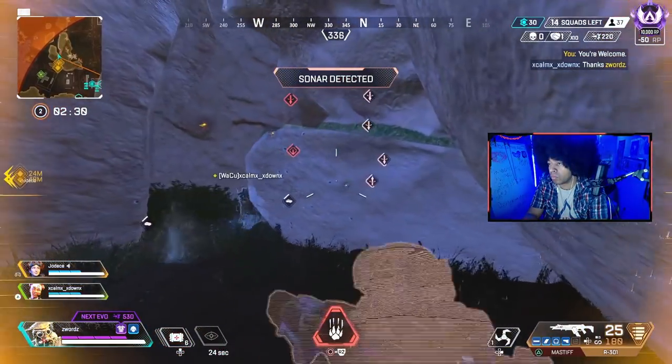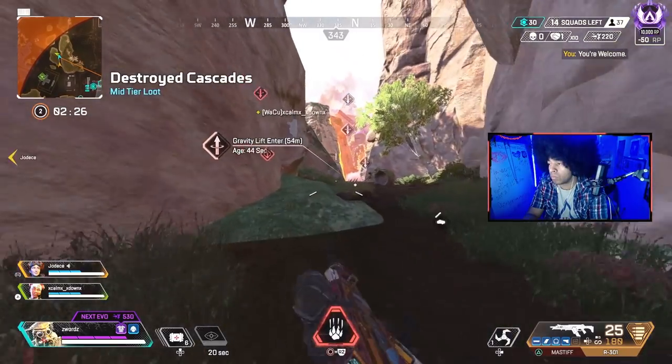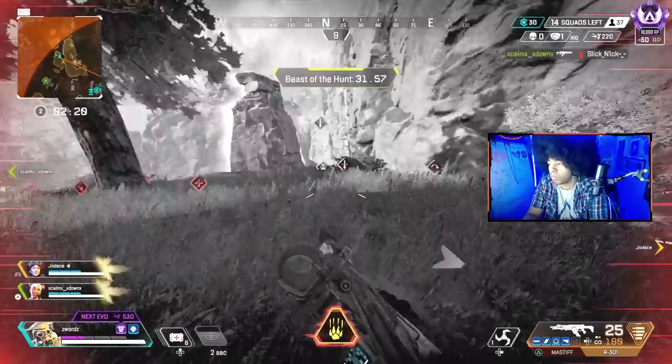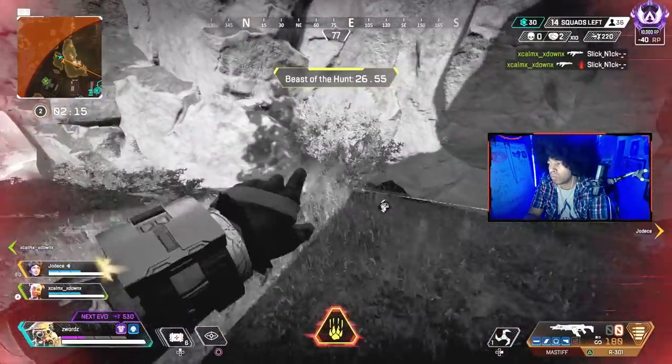What's up guys? My name's Swords and today I'm going to teach you how to play Bloodhound like a master. If you haven't already noticed, Bloodhound is one of the strongest legends in Apex Legends right now. Their kit has perfect utility for team play and with good decision making can lead to devastating results.